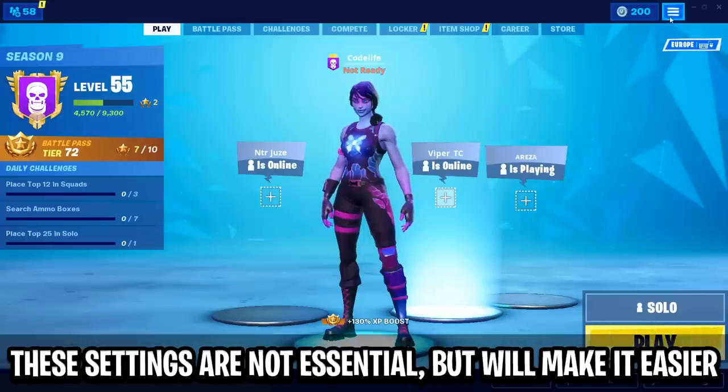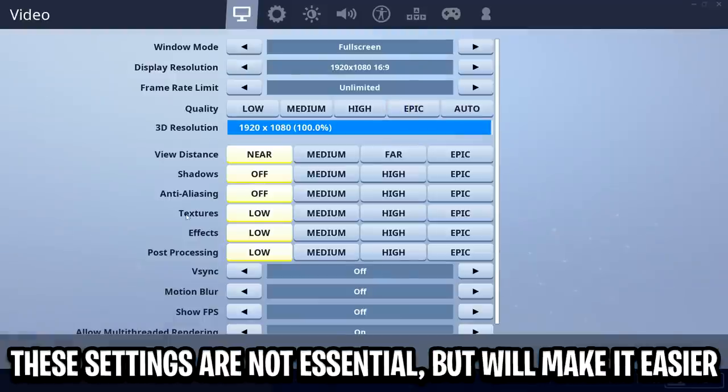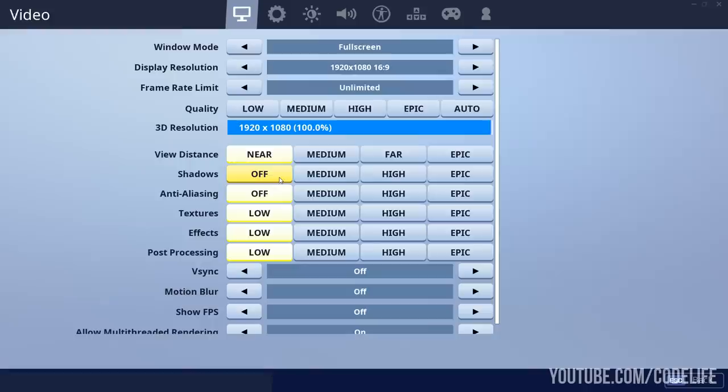Starting off with the settings, you want to go into your video settings and make sure that your settings are just like mine. You want your view distance on near, your shadows and anti-aliasing both off, and your textures, effects, and post-processing turned to low. The reason for this is because it actually makes the llamas stand out, as the buildings and textures won't load in as fast and also won't be as detailed, which makes the llamas stand out more and easier for us to spot.